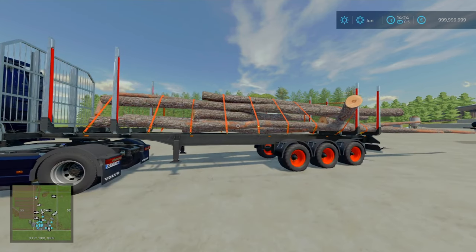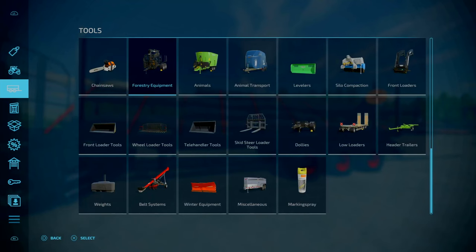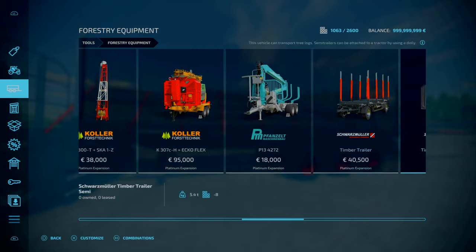First of all we got one update. This is the Long Bunk by Adob Modding AB Team. 1.18 megabytes to download, slot count is free, and you'll find this under Tools and Forestry.